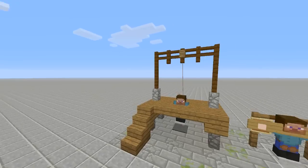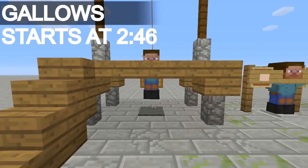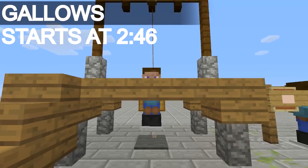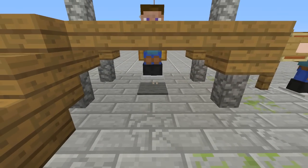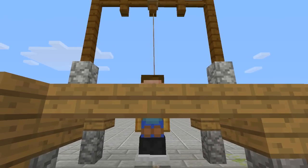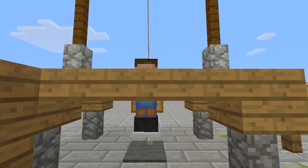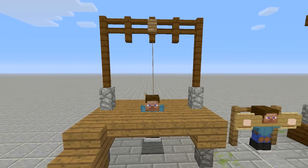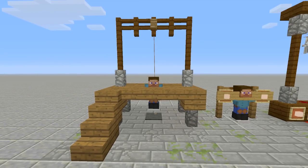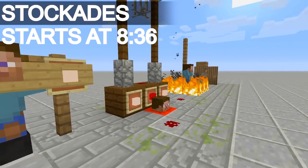Let's start over here on the first one, which is Steve at the gallows. This is going to be the hardest one to build because of what I used to make it work. It does have a rope that Steve is swinging from — I used a rabbit. The cool thing about rabbits is the lead doesn't fully connect to the rabbit, so it actually looks like Steve is hovering above the ground. Yeah, he's not having a very good day today.